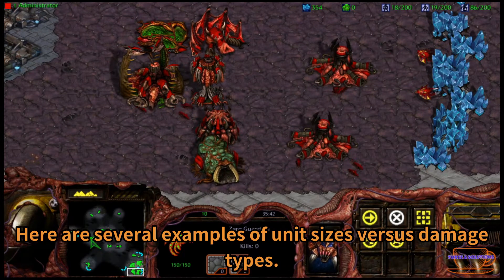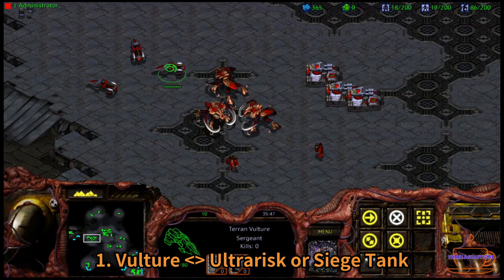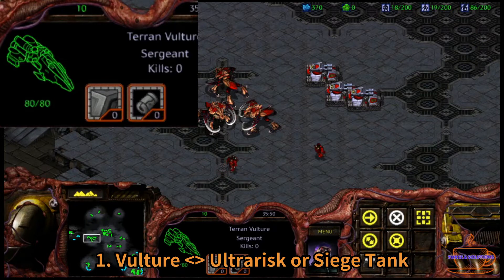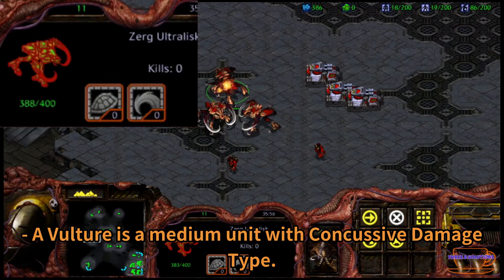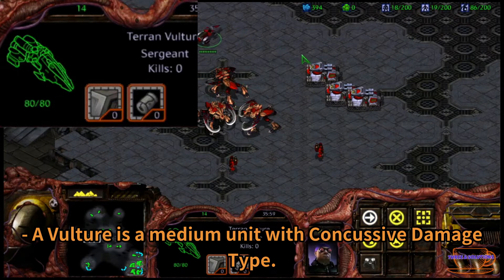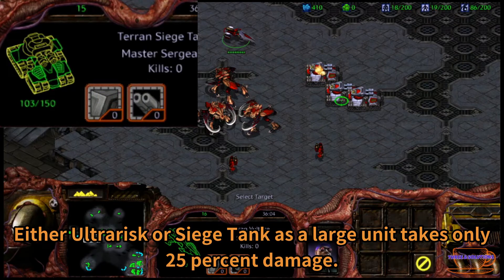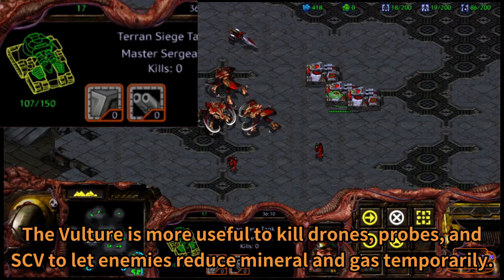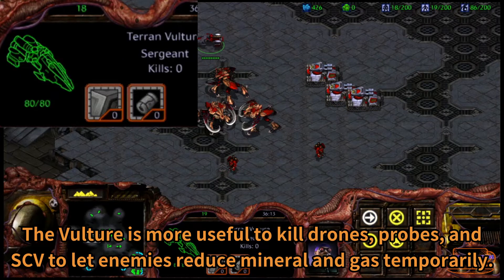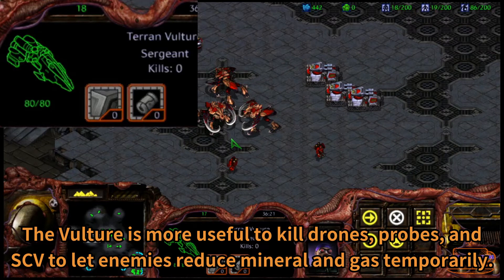Here are several example unit size versus damage type. A vulture is a medium unit with a concussive damage type. Either ultralisk or a siege tank as a large unit takes only 25% damage. The vulture is more useful to kill drones, probes, and SCVs to let the enemy reduce mineral and gas temporarily.